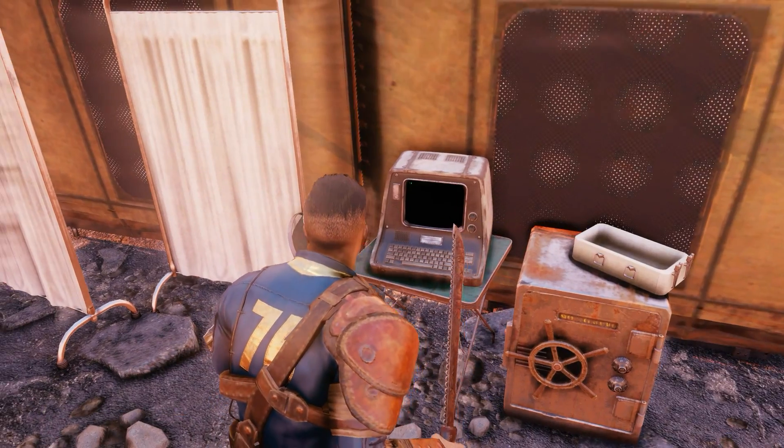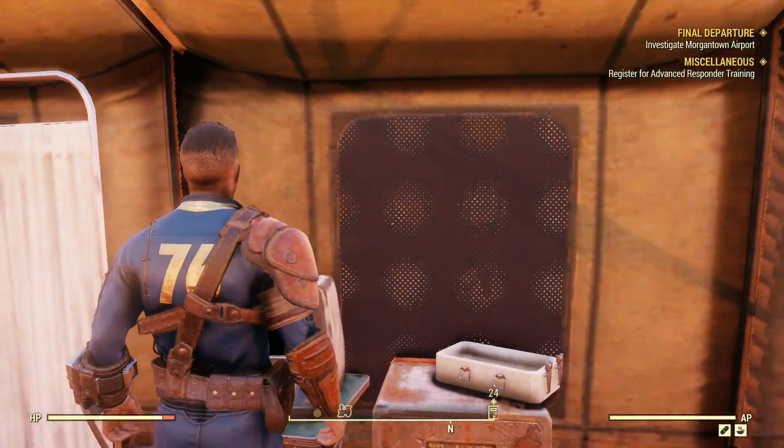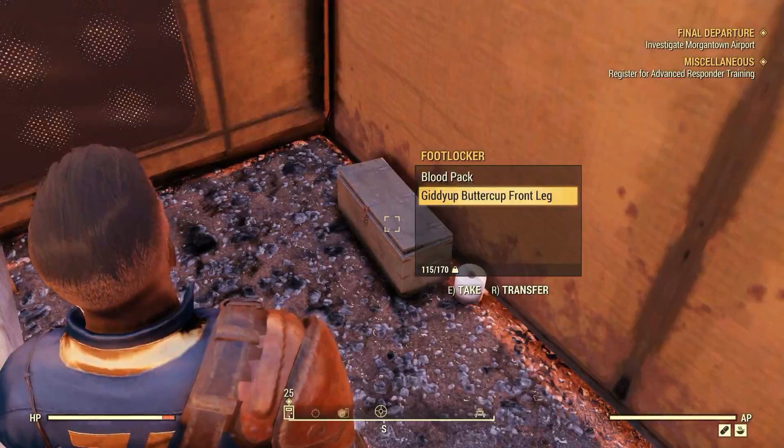We use this terminal and apparently we can open up a safe — safe control, disengage lock. Perfect. And bosh, some free stuff and another supply requisition. Yay.